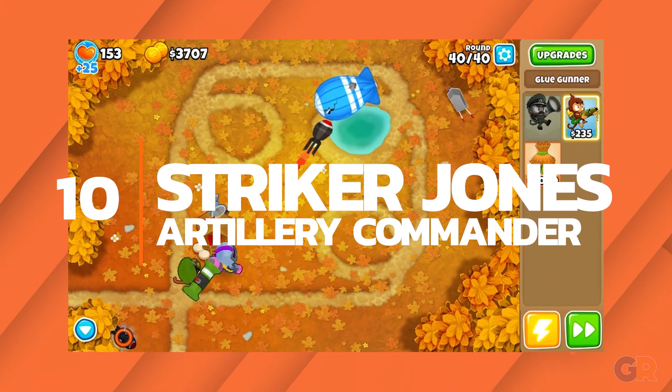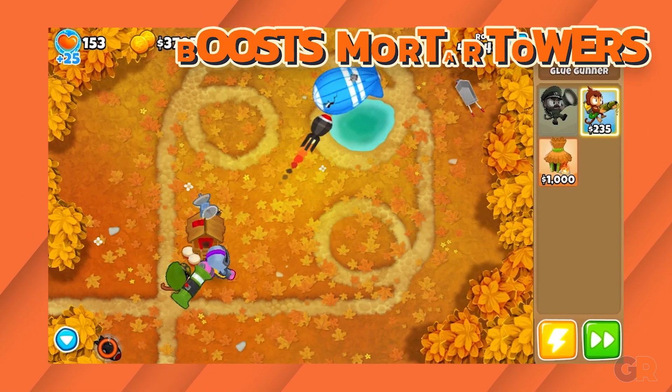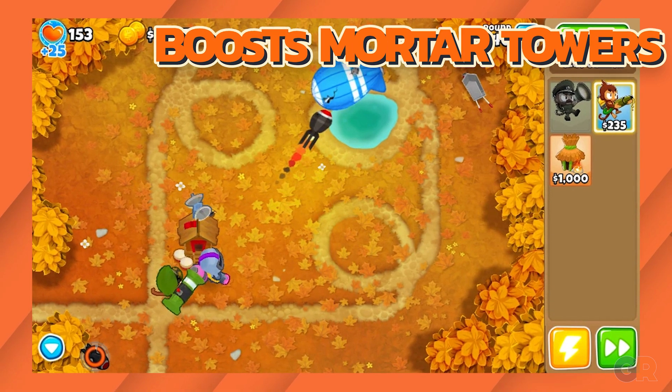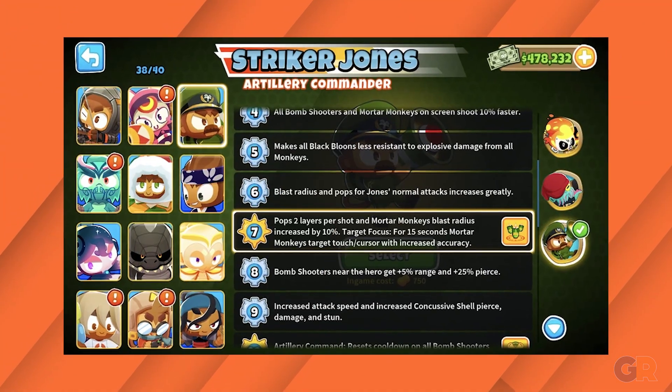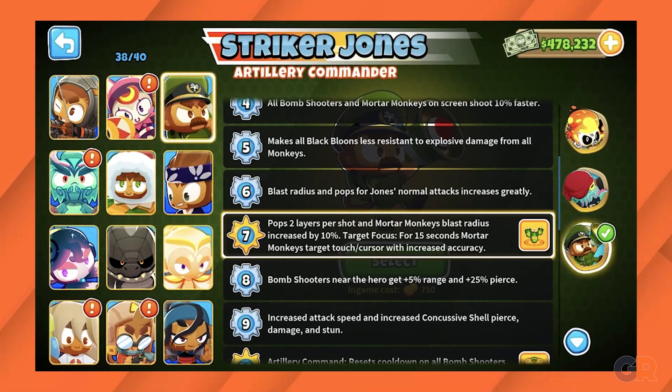Number 10: Striker Jones. Striker Jones is a great transition from early to late game. He boosts mortar towers and bomb shooters and does some great area damage on his own. He starts to lose a bit of power once other towers start being used, which for many players is early on in game.